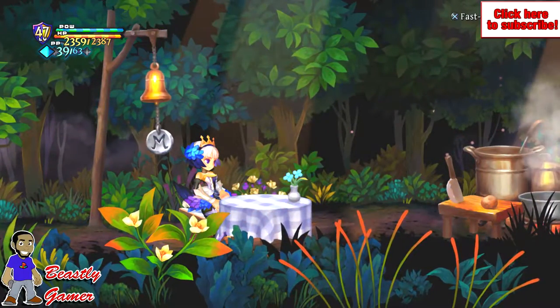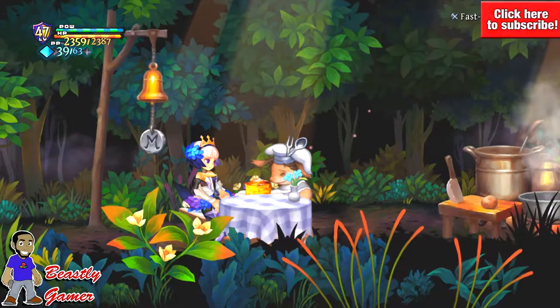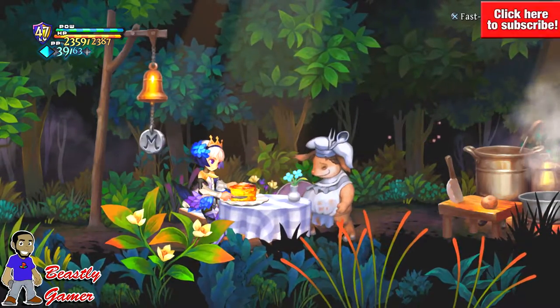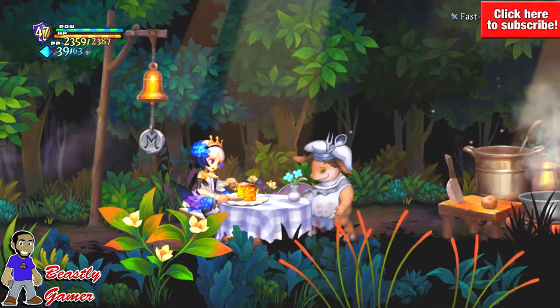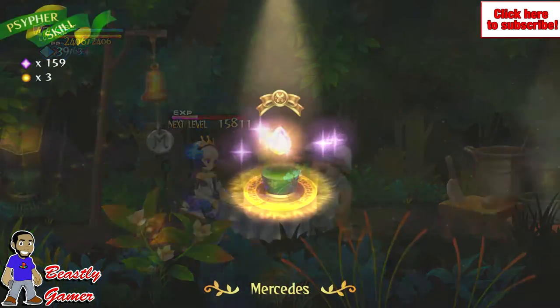In every save area, you can summon a traveling chef named Mori. This little guy can cook anything, and depending on what recipes you've acquired in the world and what items you actually have on you at the time, he will cook these recipes for you. Mori is a great way to level up your characters, and there are so many recipes that it's virtually impossible to not have ingredients needed to chow down and level up every time you see him.